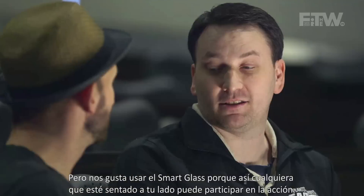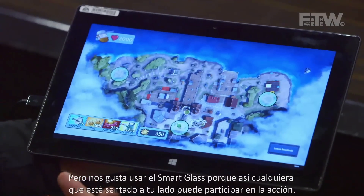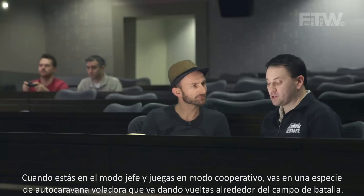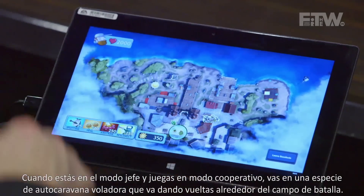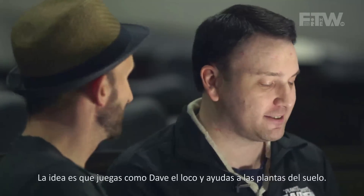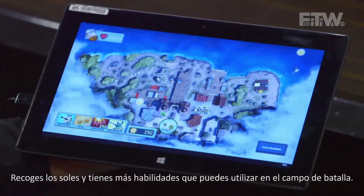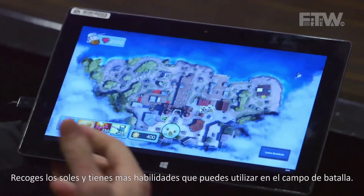We really like to use it as SmartGlass because it allows somebody sitting next to you to really get involved in the action. When you are in Boss Mode playing in co-op, you're actually spawned in a flying RV that circles around the battlefield. The fiction is that you're playing as Crazy Dave, helping the plants down below. By doing so, you're collecting sun and you have a number of different abilities that you can deploy out to the battlefield.